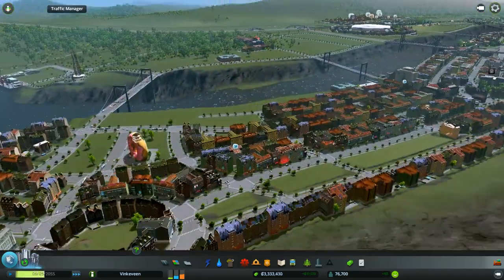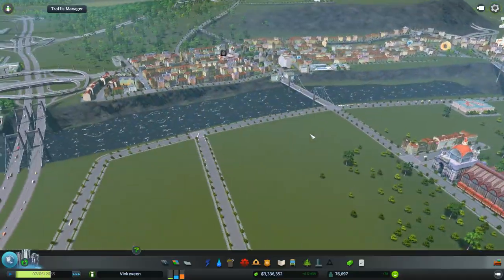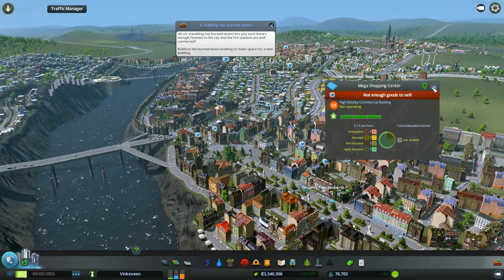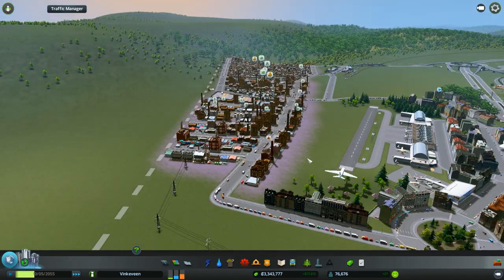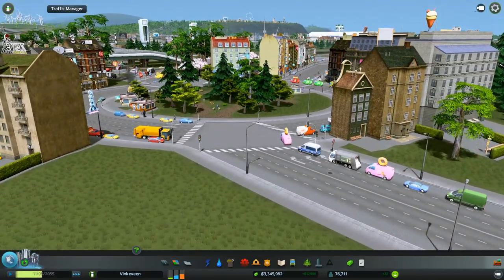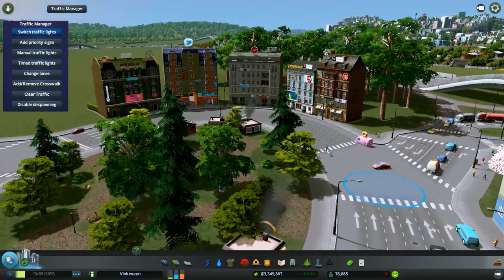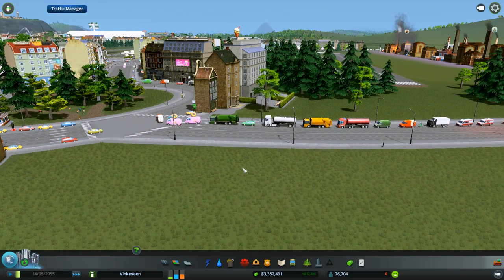Today we're gonna focus on what we are missing or what we don't have enough of. Obviously we need to fill out this whole area, even some in this zone. They're still saying there's not enough goods to sell, so I can make more industry zoning. This is apparently a pile of traffic and it shouldn't have lights - I thought I'd turned the traffic lights off. It's a roundabout, but it doesn't need lights. That'll make the pile of traffic work a little better. Thank you, traffic manager.